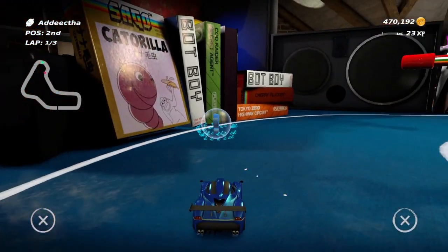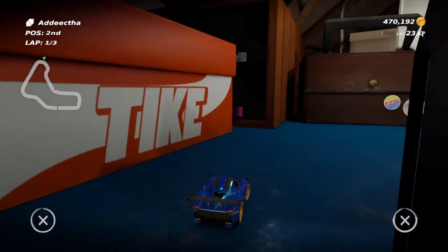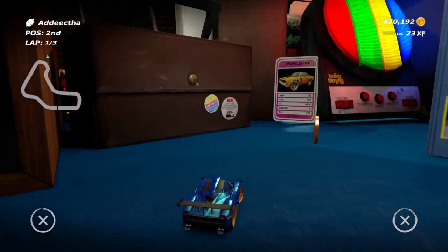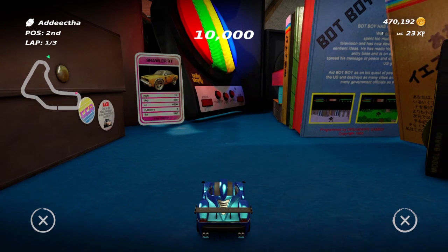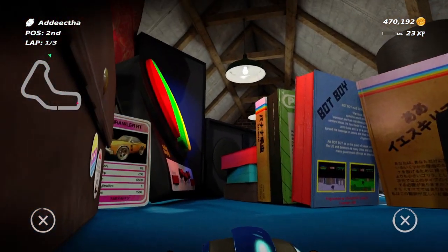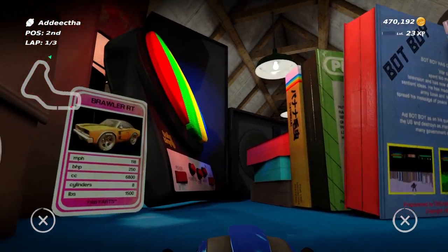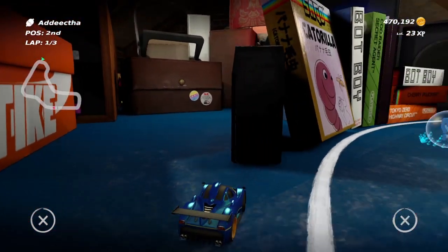Moving on, near the shoe box - called Tyke, actually Nike, they call it Tyke now. If you go into this really small alley you'll find another bronze coin, and also the brawler card with speed PHP and all that. So that's a good way to hide a coin - near the shoe box you find a bronze coin right there.